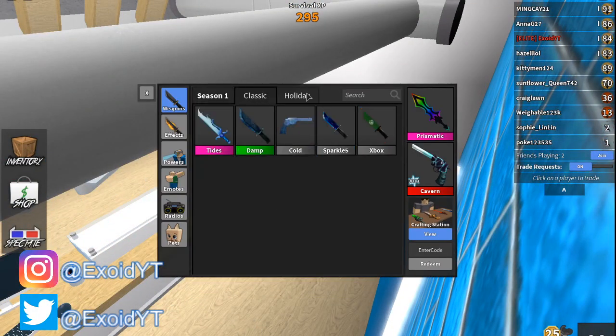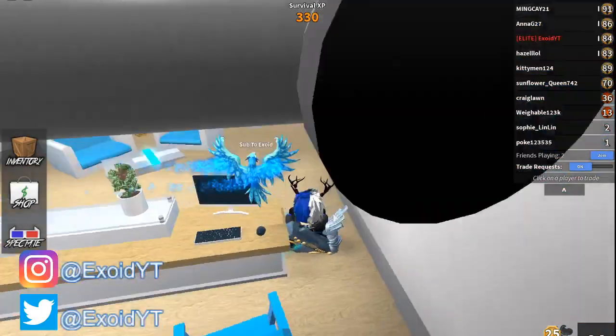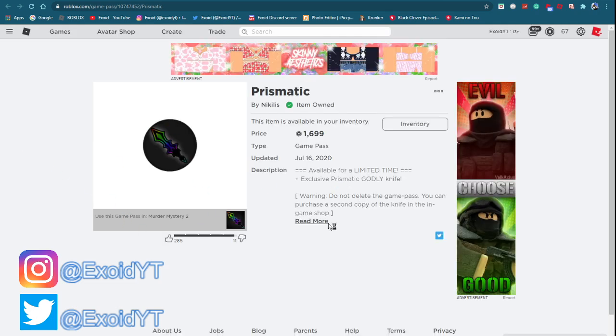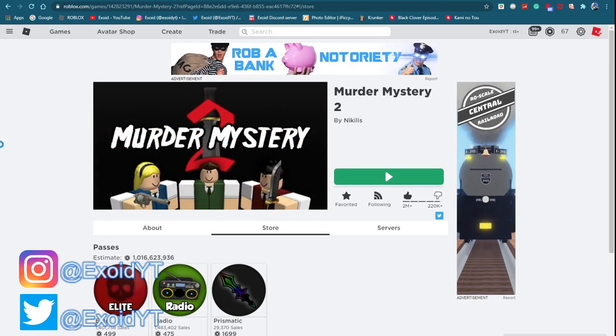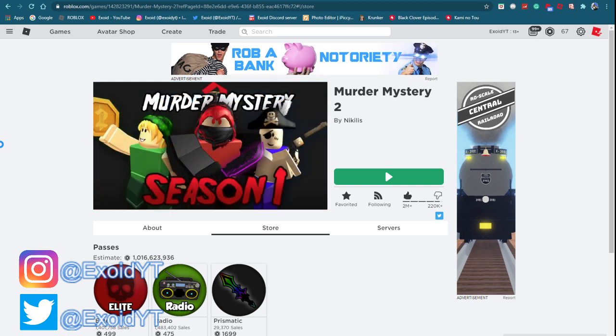Comment down below your Robux username along with any godly you want, or a game pass, or a Robux premium — anything. You can also comment any game pass you want on the game, including the prismatic game pass, since it's a game pass and not a weapon you open from a case. You don't have to comment something from Murder Mystery 2 either — if you want something from Blox Fruits, Strucid, Adopt Me, or any other game, just comment that.